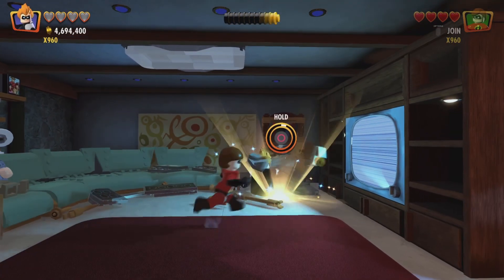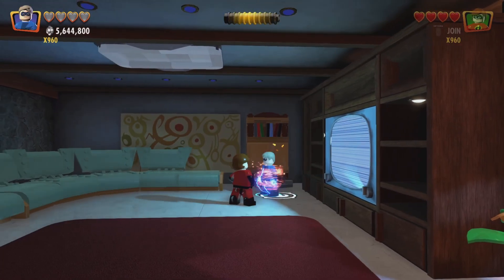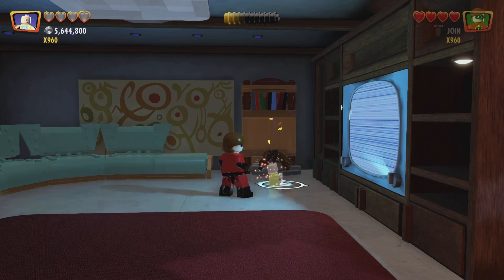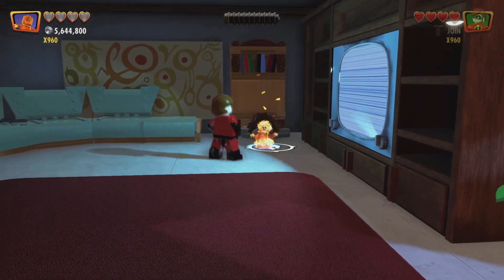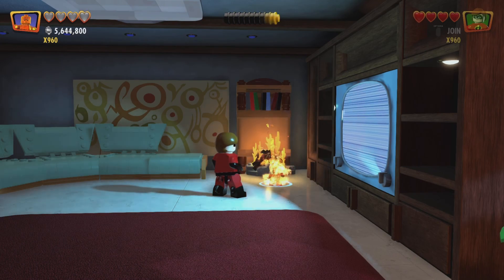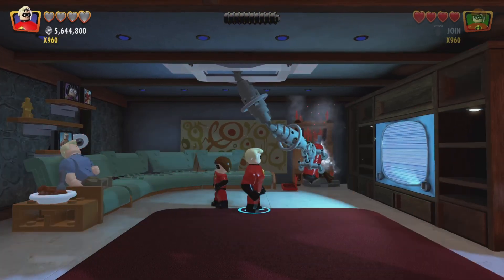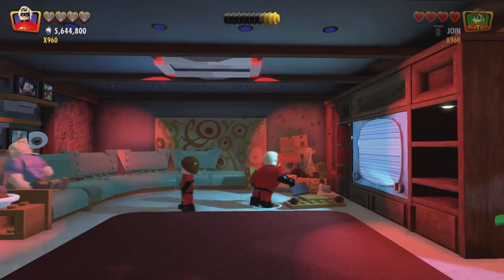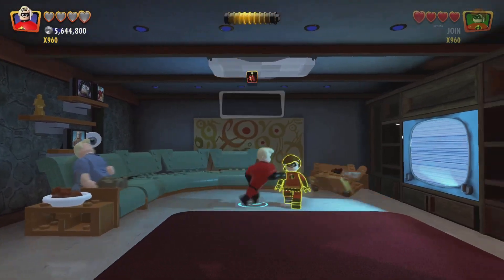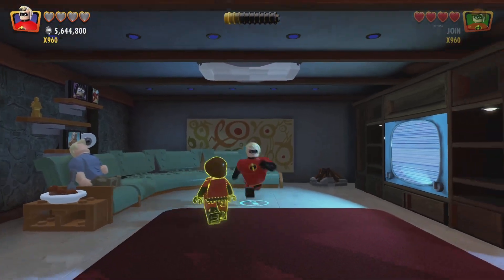And then we destroy that and build this up. For this, we're going to need to switch to a character with fire abilities — Jack-Jack. And then that gives us the fire thing, and there we are. There's our second mini-kit. That is everything for this little area.